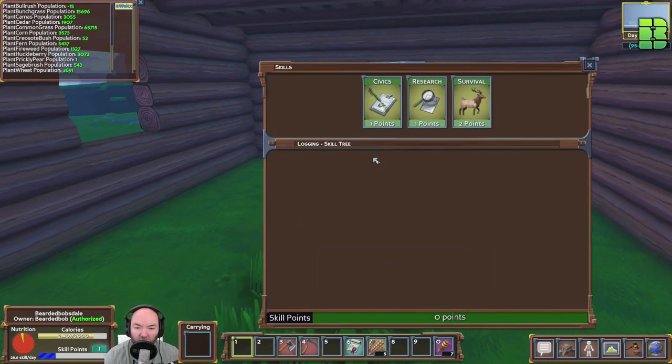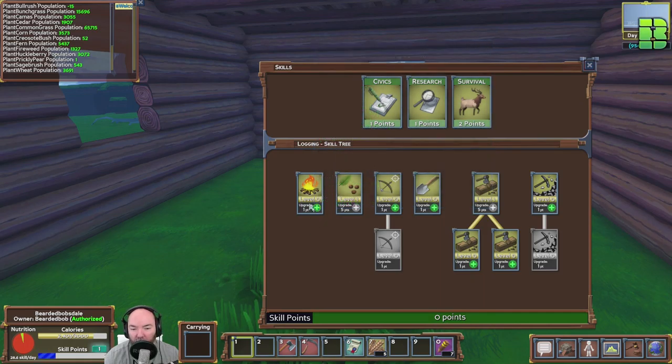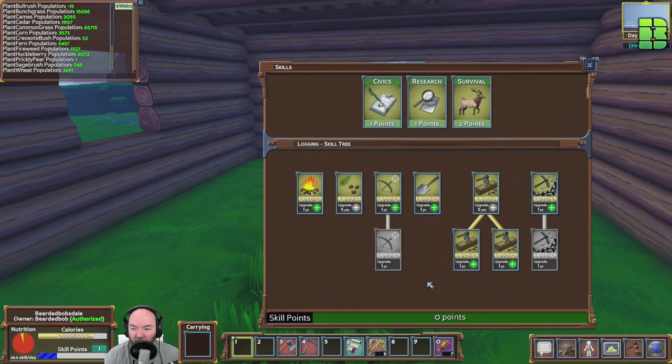Let's get the skill points sorted. I was going to put one in cooking, I think - that's the plan. Or the bow and arrow. I can't do the cooking without the bow and arrow first, so I've got to spend two skill points - one on cooking and one on the bow and arrow to kill some animals around here. Let's go for the cooker first because that's probably the obvious one.